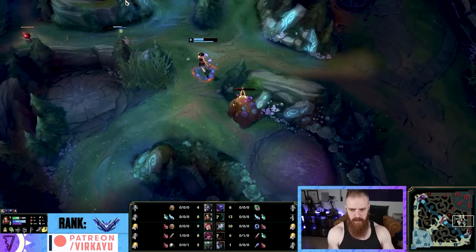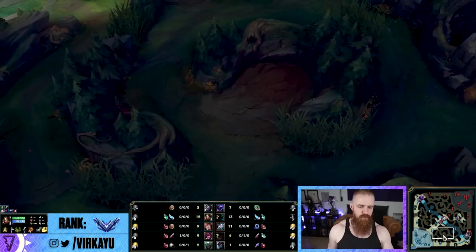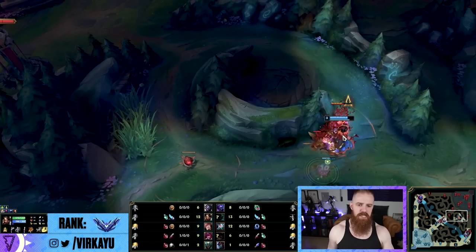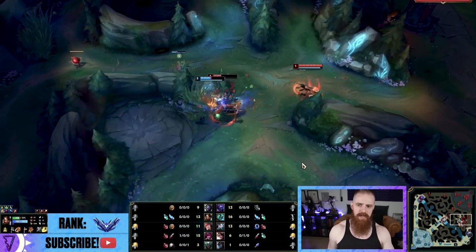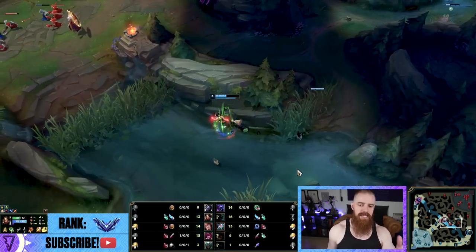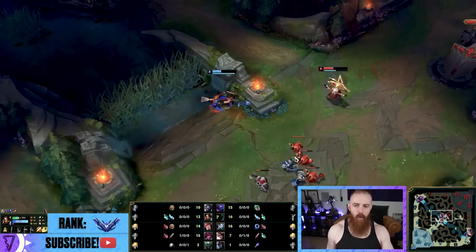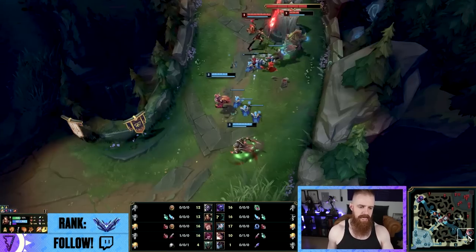So there you have it — good discussion about lane states, ganking, when to react, when not to over-commit. These are things even junglers who are smurfing fail to account for due to their own ego. It's not always that your lane is straight-up inting — it's potentially you not allowing them to see their win conditions by messing up the lane so they can't play to help you carry. Think about these things in your future games.